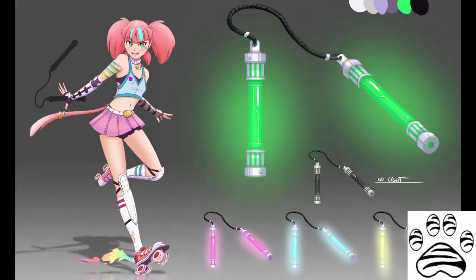Neon's weapon of choice is a nunchuck that is shown to be able to channel dust energies by cracking or bending the handles, which are glow stick themed. While on the show we only see her use the ice type of dust, according to the director's commentary, cracking the handles again changes the properties. This is further backed up by the concept art, which shows several different lighting styles and colors for the nunchuck itself.